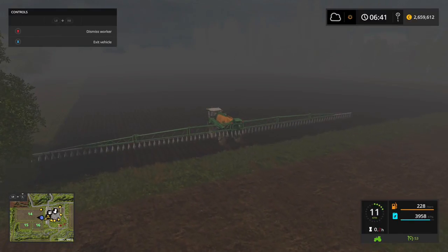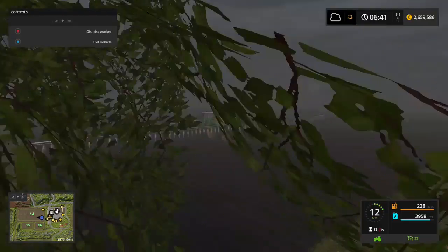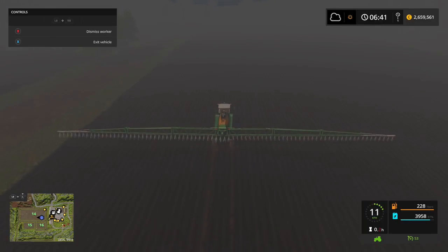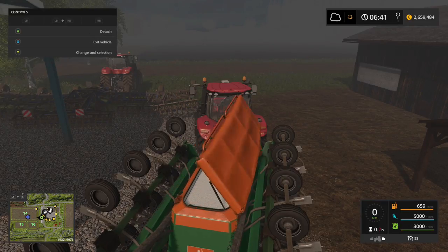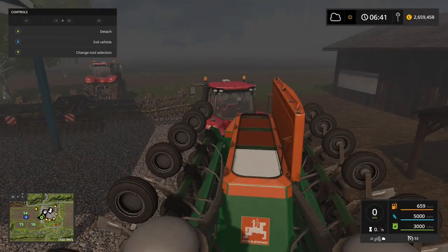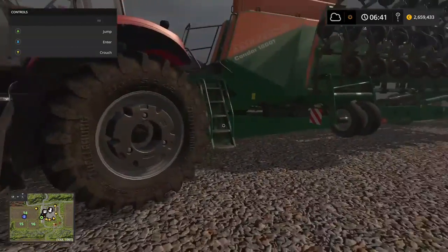I'll just set a worker on that, make sure he's getting the area he's supposed to. Yeah, he's doing fine. It's a very uneven field though. I need to cultivate it first, cultivate that fertilizer in, and then I'll seed it again — the white is the fertilizer and the brown color is the seeds. For the minute I'm gonna just let that guy do his job there.